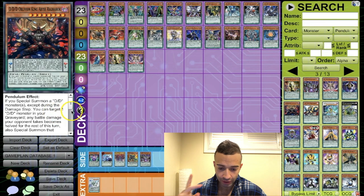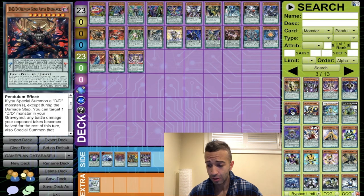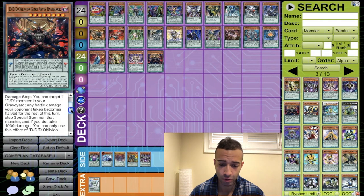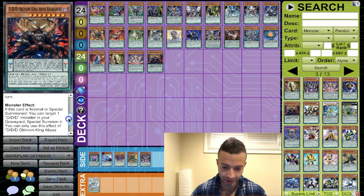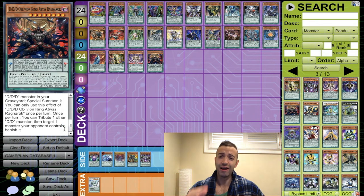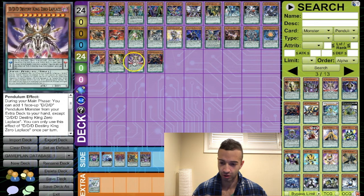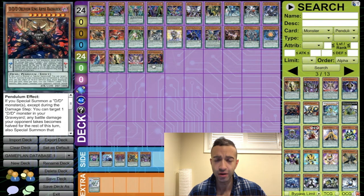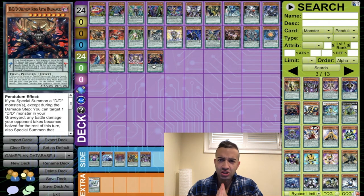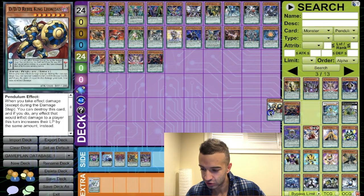DD Oblivion King Abyss Ragnarok — if you special summon a DD monster you can target a DD monster in your graveyard; any battle damage your opponent takes is halved, then special summon that target. It's a pendulum special summon plus, so we're putting it in. Ragnarok, you're in the deck — you're a good card. Laplace and Ragnarok together could have some serious use.